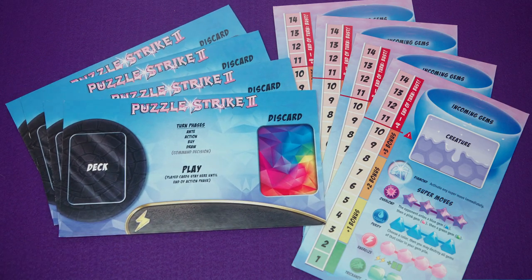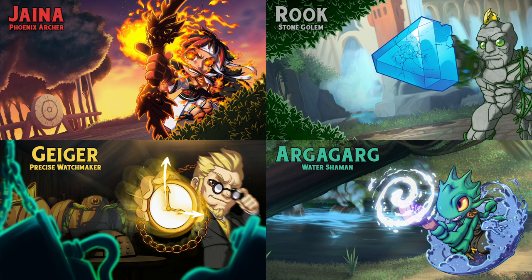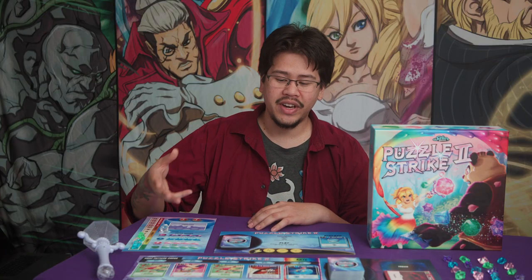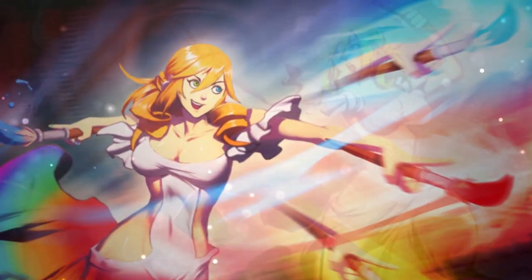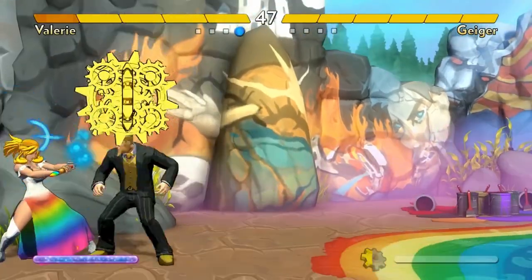In the box you'll get four copies each of two individual player boards, and each player should take one of each. Next, each player needs to choose a character. The base box for Puzzle Strike 2 comes with 10 different characters, and each character has three different cards. So for example, if you wanted to play as Valerie, you would take these three cards as denoted by the text in the lower corner. All of these characters have been featured in previous Sirlin games, so you might already know your favorite.